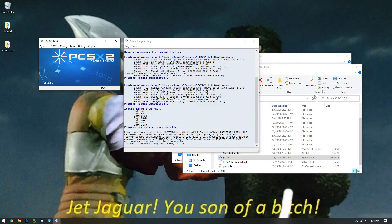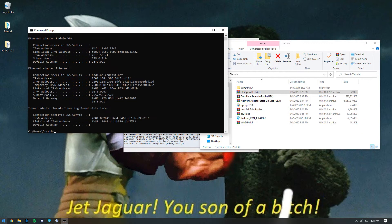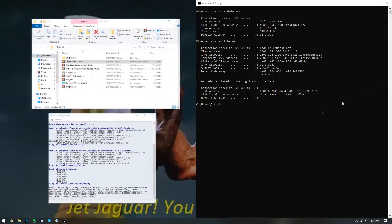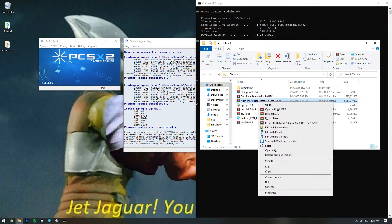Now this next step is very important that you get correct. You're going to want to open up Command Prompt and then type ipconfig. Put that off to the side and then extract your network adapter startup disk into its final destination.